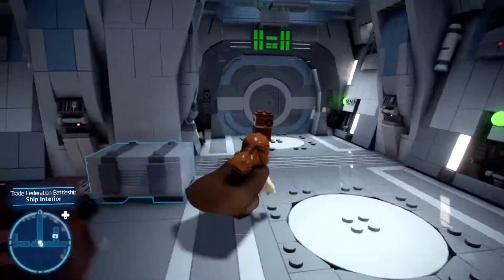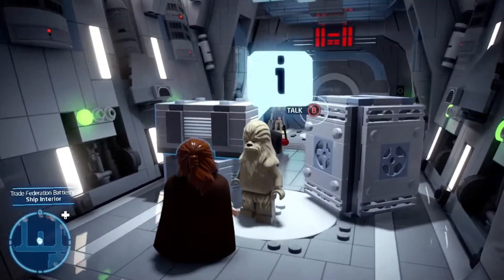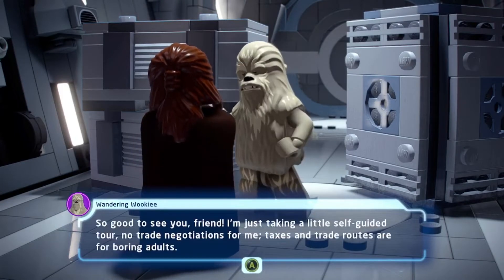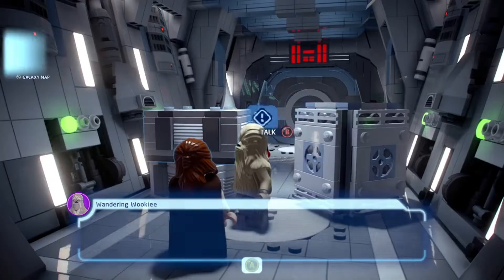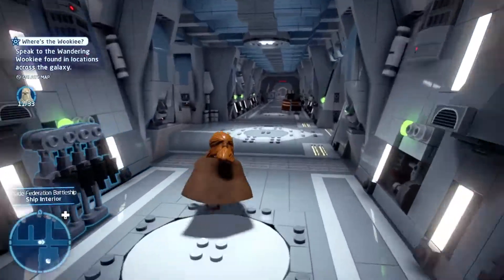Hang on, there's a rumor right here. I bet this is the Wandering Wookiee. I'm just so smart. Hello, my friend. Ah, you found me. So good to see you, friend. I'm just taking a little self-guided tour. No trade negotiations for me. Taxes and trade routes are for boring adults. That's very true. Alright, so we found him 11 times now. Very nice.